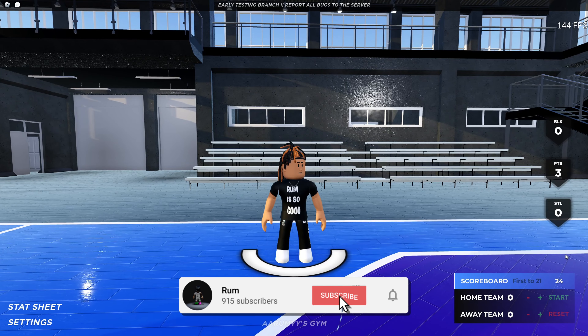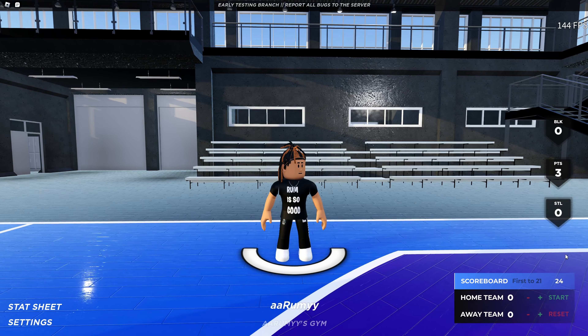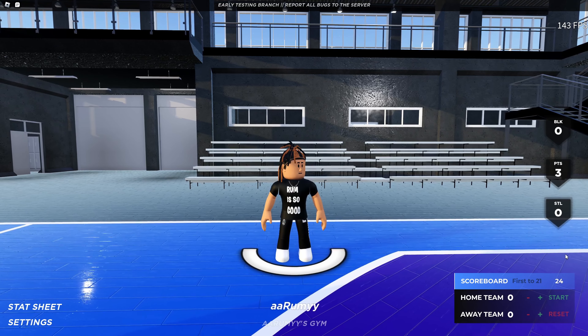What's good y'all, welcome back to another YouTube video. Today I'm gonna be giving you guys the best settings on Hoop Journey — the best dunk packages, the best layup, the best jump shot to use. This is basically a guard academy, big academy, whatever position you play on Hoop Journey. So let's get straight into it.